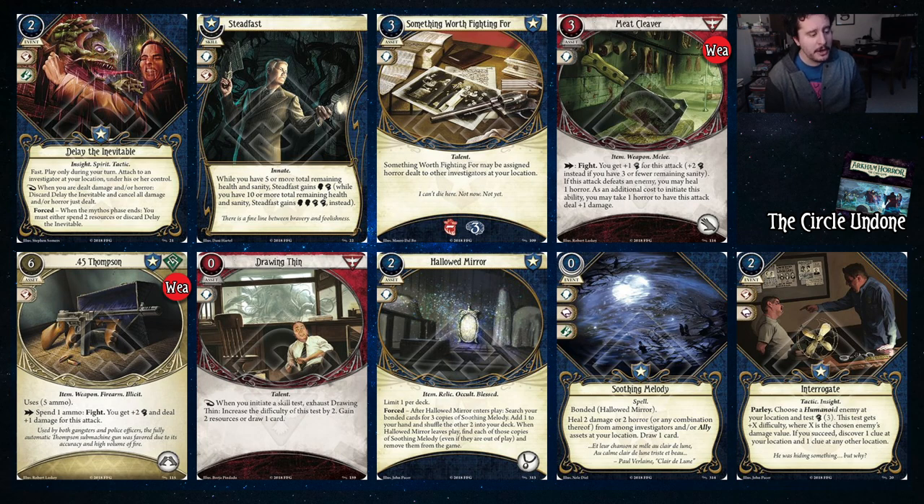.45 Thompson we talked about in the staples. Drawing Thin — you can increase the difficulty you test to gain resources or draw cards. Just a very powerful card. And then we got Hallowed Mirror — this is probably the biggest competitive piece for your accessory slot if you want to run it. Notably you only run one, which is kind of like the sixth card for your weird five Survivor spots because you usually always need to run at least one of those. Hallowed Mirror allows you to do that as your one-of since you can only have one in your deck. It comes with three copies of Soothing Melodies — one goes into your hand, two go into your deck when you play it. They heal two damage or two horror or any combination thereof from among investigators and allies, then you draw a card.